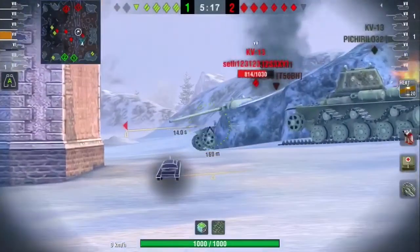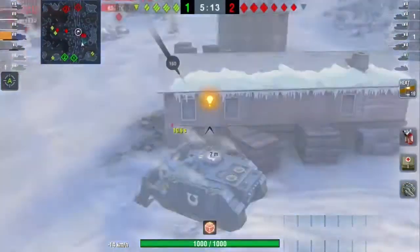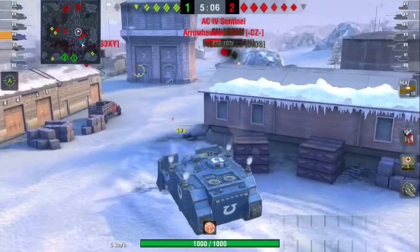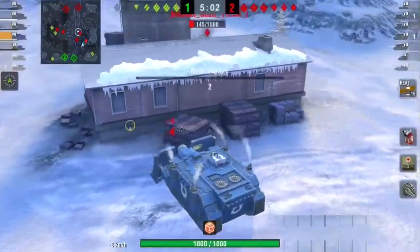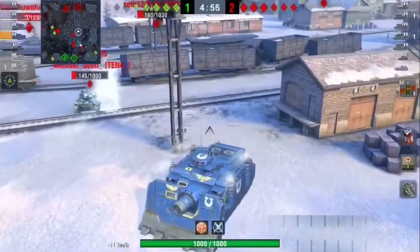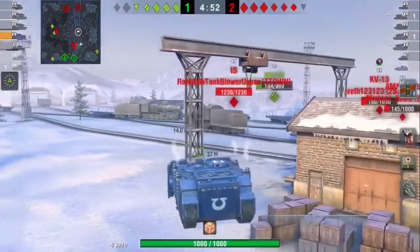I wait for this guy to poke around the corner — I know he's going to — but I have to back up and use that shield to bounce around it. Because that shield is spaced armor and it's extremely thick armor. Nothing's going through it at that angle. So if you can turn and get that little part of the tank right behind the shield in the other corner with the shield still sticking out, they're not going to pen. I try to catch up to this guy, but I just don't rotate fast enough to keep up with him.